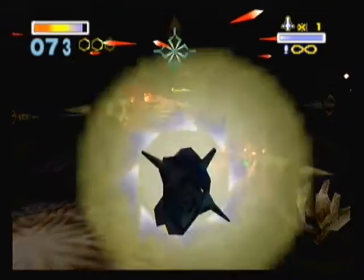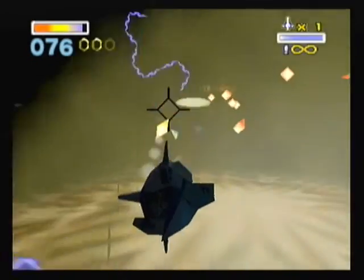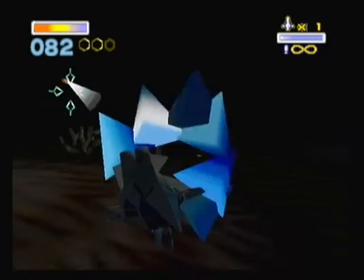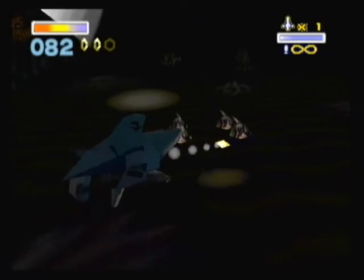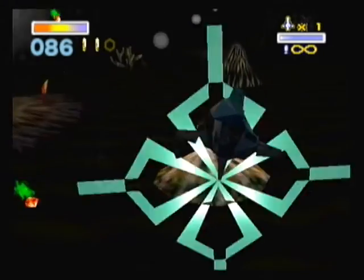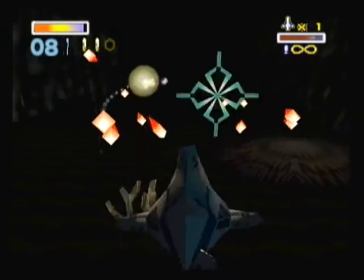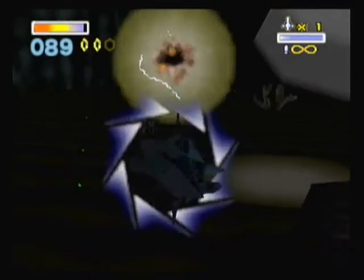Hold on, how are sea life firing lasers? When did Andros learn how to make sea life fire lasers? Anyway, the trick to these enemies is you can't actually get them until you hit them with a torpedo. Once you hit them with a torpedo, they'll rise up and then you can shoot them. Same with these clowns. This thing can still do barrel rolls, just like the Arwing.